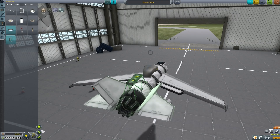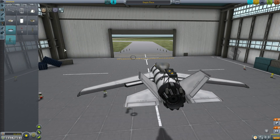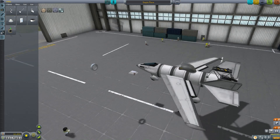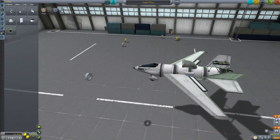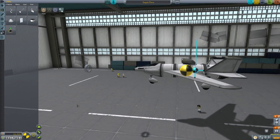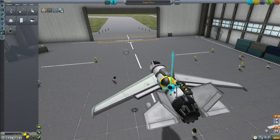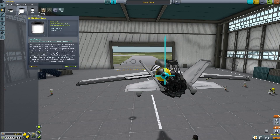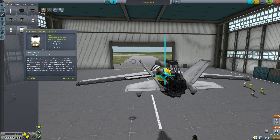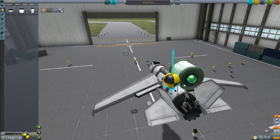I'm gonna put the radial decoupler right at the back and mount something on it that can also take the stack separator. The other item we need is a radial mount parachute — we're gonna put these roughly where the middle is. Let's check the center of mass — that's close enough, maybe move this forward just a touch. I need to get up to 14,000 meters. This jet engine is not up for the task, so instead I'm gonna use a little rocket engine mounted on top to provide extra thrust.